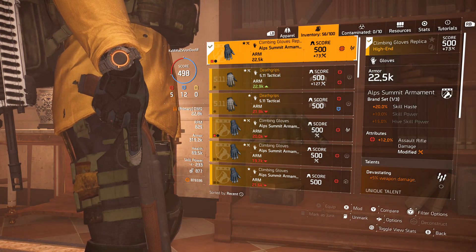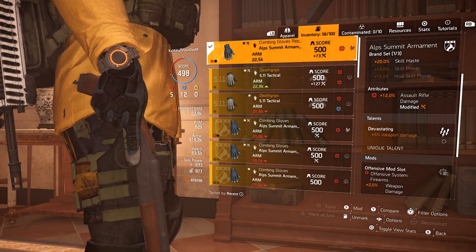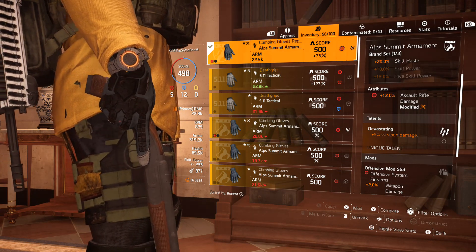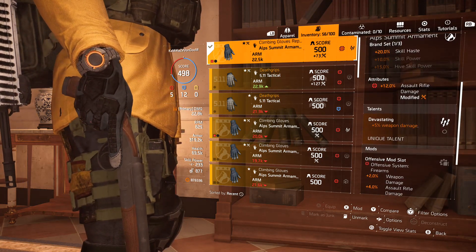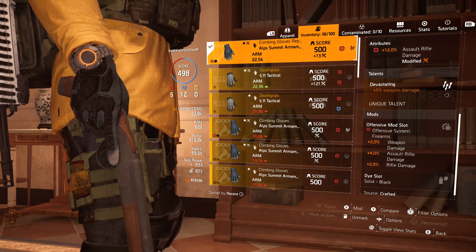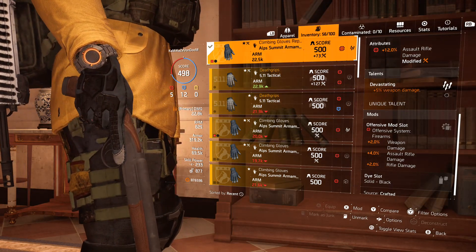For the gloves, in TU6 these are the god mode gloves — the Alp Summit Climbing Gloves with Devastating. They also come with a red mod slot. The Alp Summit brand gives 20 percent skill haste, which is not a major factor. The attribute is 12 AR damage, and Devastating gives another 5 percent weapon damage. The red mod slot adds more weapon damage and AR damage. With this one piece alone I have 23 percent damage.